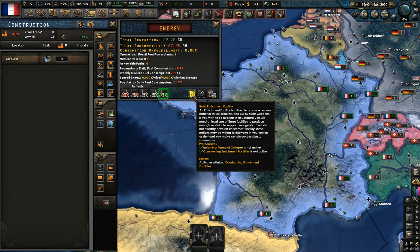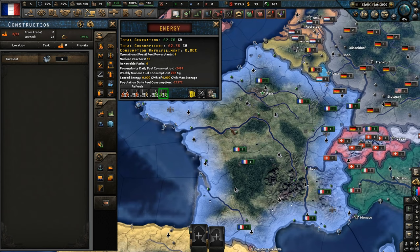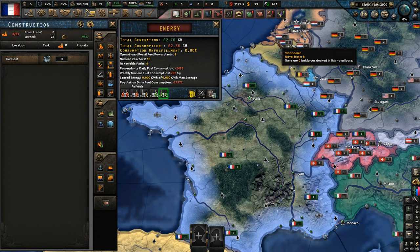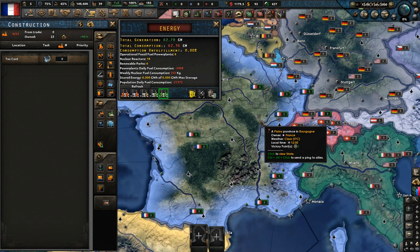I think with this new energy system it would be kind of cool to play as them. As you can see here, you can build an enrichment facility, you can build a battery pack, you can buy fuel from the market. So if you want to import fuel from Venezuela or Saudi Arabia, they're going to get more influence. You can build renewable energy infrastructure along with a fossil fuel plant and strategic fuel. There's a whole new sensible and realistic energy system now in the game, which is fantastic.